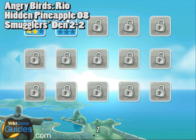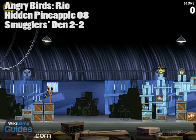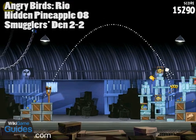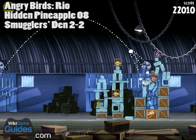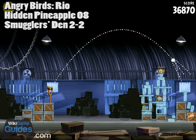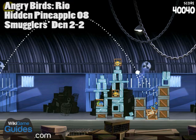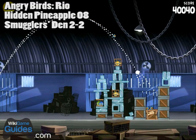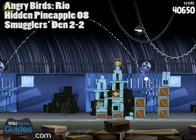Hidden pineapple number eight is located on level 2-2. This one is tricky — you can see it; it's in a box with a label on it between those crates, but there is quite a bit of stuff between you and the box. The first two shots should clear out all the glass, but unfortunately blue birds are not excellent at breaking wood, so it'll probably take all the birds you have to break open this box. Hidden pineapple numero ocho.